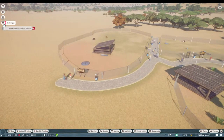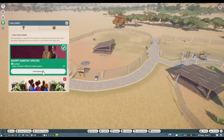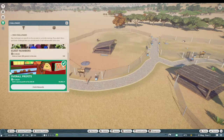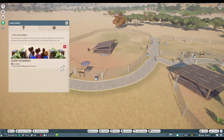Let's take a look at the challenges. Adopt habitat species — adopt and place two different habitat species — we did that. Earn a yearly profit of 2,000 — we did that. So guest numbers: the next one is have at least 300 guests in the zoo, and I'm at 188 as of now. So we would get a thousand for that.